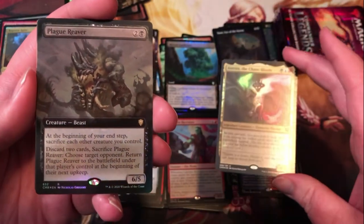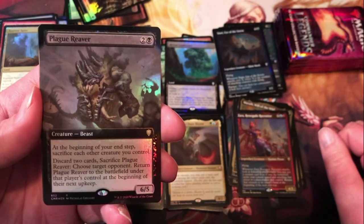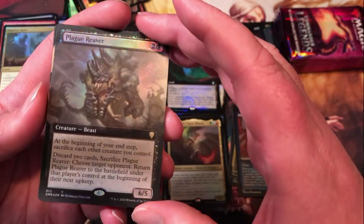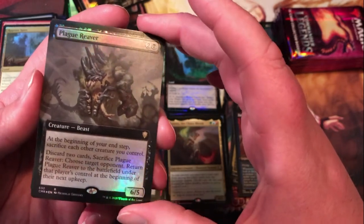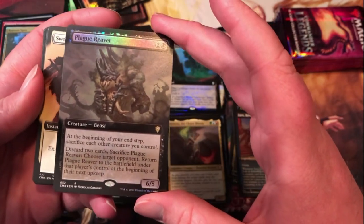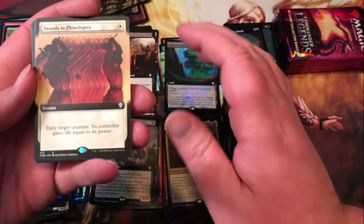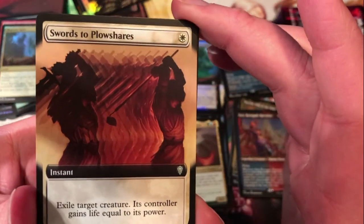Plague Reaver — extended art foil there. Three mana for a 6/5; at the beginning of your end step, sacrifice each other creature you control, discard two cards, sac Plague Reaver, choose target opponent, return Plague Reaver to the battlefield under that player's control beginning of the next upkeep. Kind of a cool card, it's interesting — might be something I have to look at.